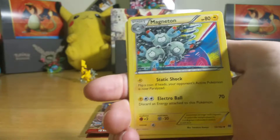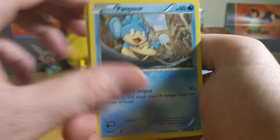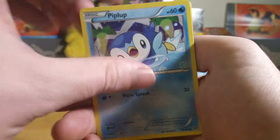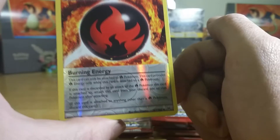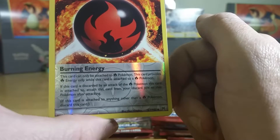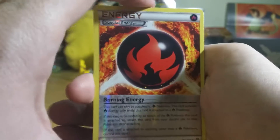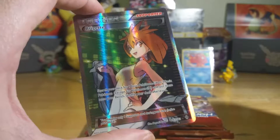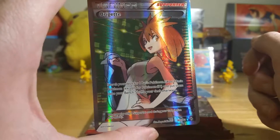Opening the next pack: Magneton, Fisherman, Pumpkaboo, Froakie, Bronzor, Chesnaught, Piplup — nice reverse holos. I haven't got a special energy like this yet. And we got a nice full art supporter Bridgette, 161 out of 162 of the set.